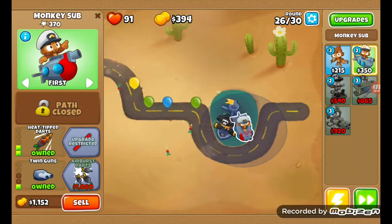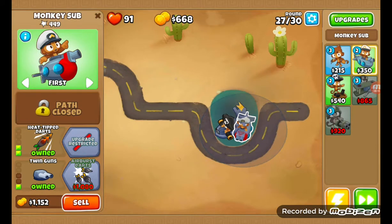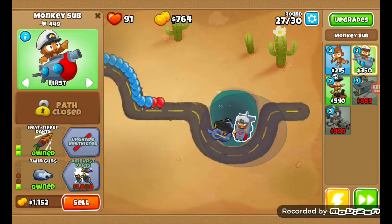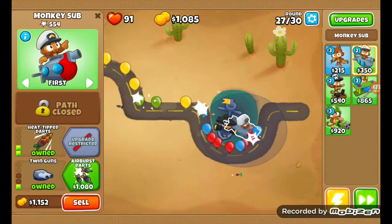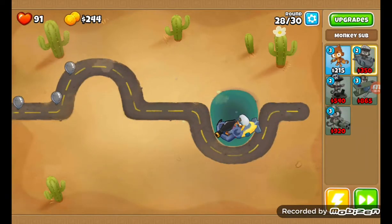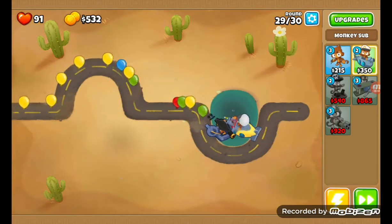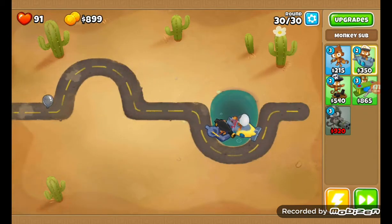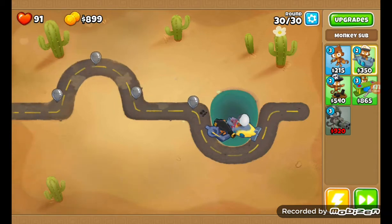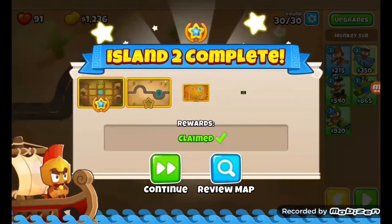I think this water combo is working out pretty well. Monkey Sub and even Monkey Buccaneer without grapes is just stupidly good — way too good. Once I get air burst darts, now it's even more overpowered. Lead? Yes, my sub can pop it. And then on round 30 we're going to have more lead, and that's the end of this one. We have to get rid of a sub and a buccaneer though, which is bad.